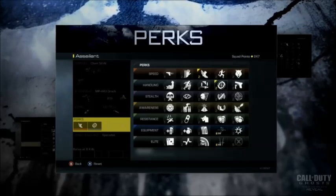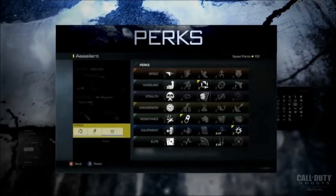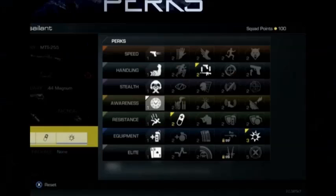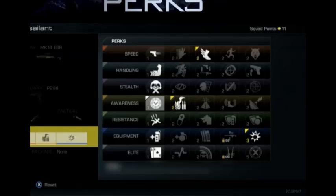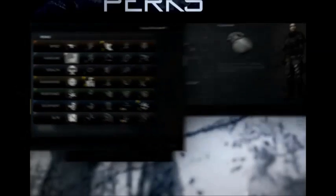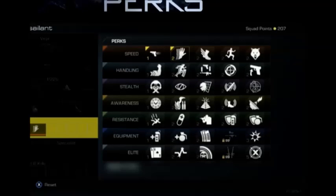What's up guys, Coast Guard here. Today we're talking about perks in Call of Duty: Ghosts. In the past you could only have three perks within a set class, but in Call of Duty Ghosts they're letting you have eight perks, seven, six, five, four, three, two — as many as you want.